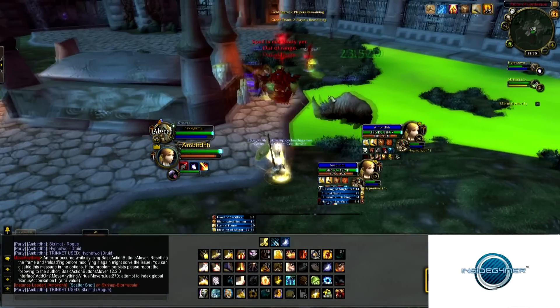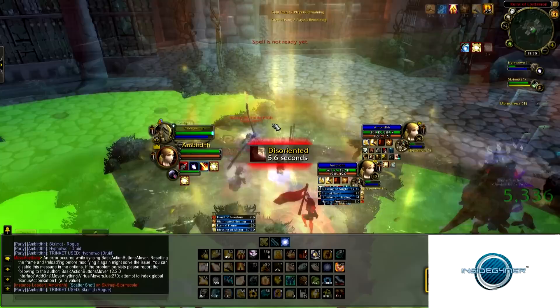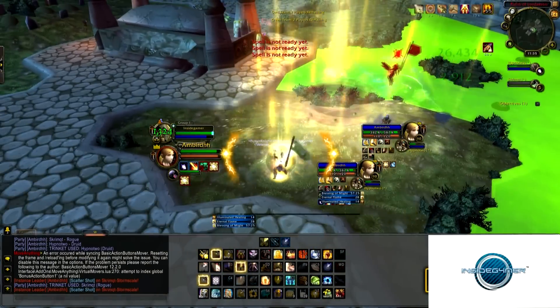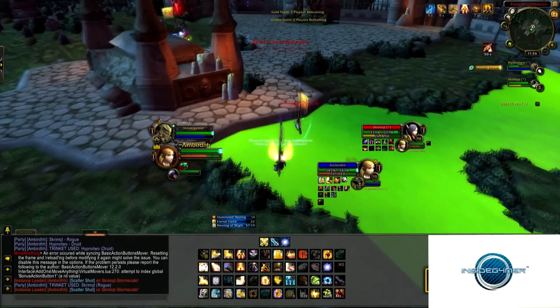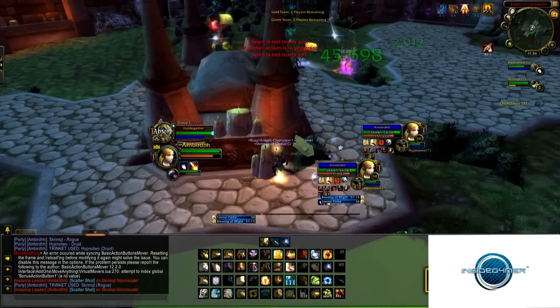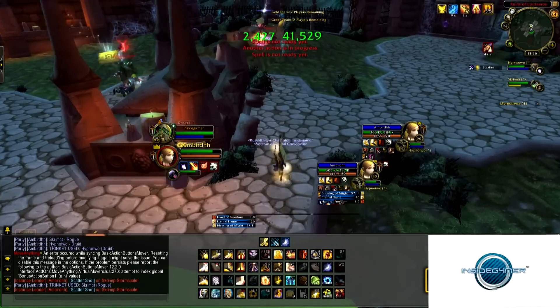Now you can see a solar beam is going to come out here. I'm actually going to bubble the solar beam because either they were going to one-shot me or switch to my hunter — and as soon as you're in that solar beam you're silenced and you keep getting silenced when you get vortexed in. So I pre-bubbled because I knew it would be a while before they can do that again, and by that time I'll have Hop or Divine Protection up again.